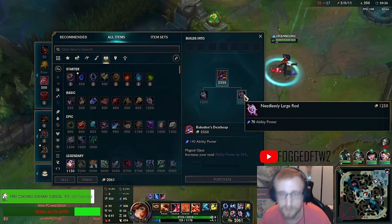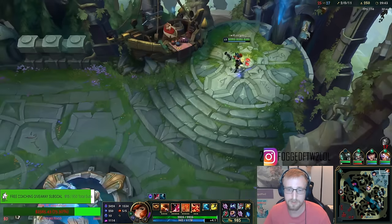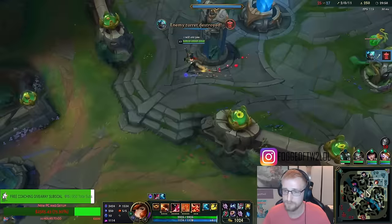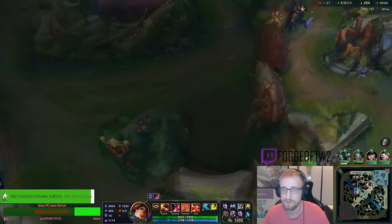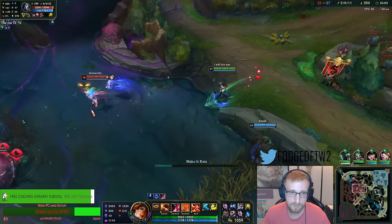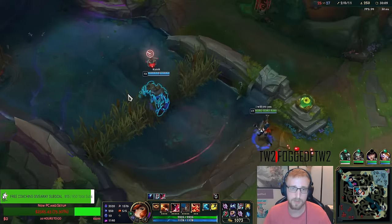I can sell this, I can buy a Large Rod, and then maybe get Mejai's. We have 505 Ability Power — our E is slowing by 70% now. Full stack Mejai's plus maybe like a Shadowflame might be pretty ridiculous. We can also just get some Pen since they have a lot of armor — maybe like a Cryptbloom or something. Cryptbloom is nice because it has a little bit of Haste attached to it.